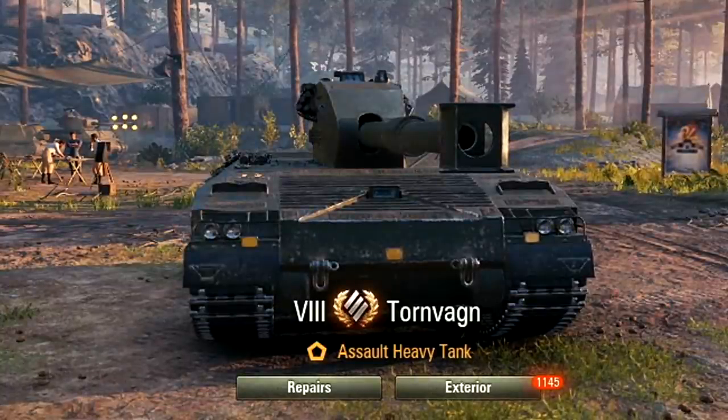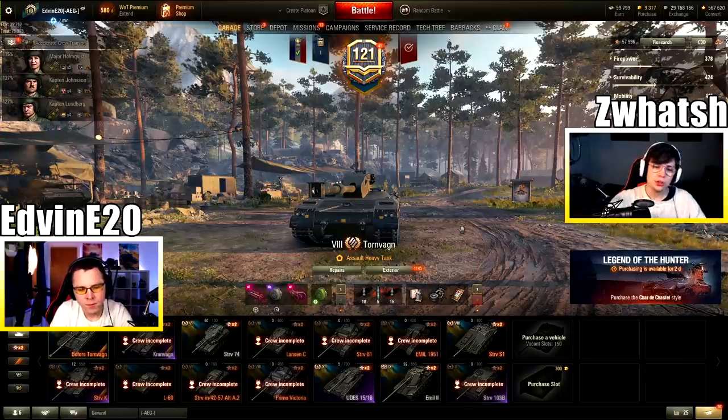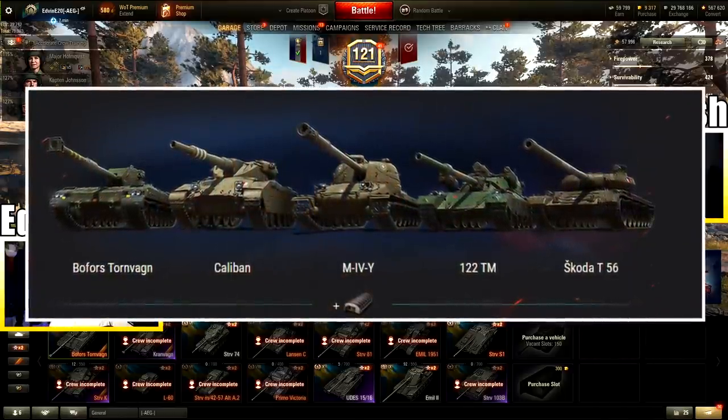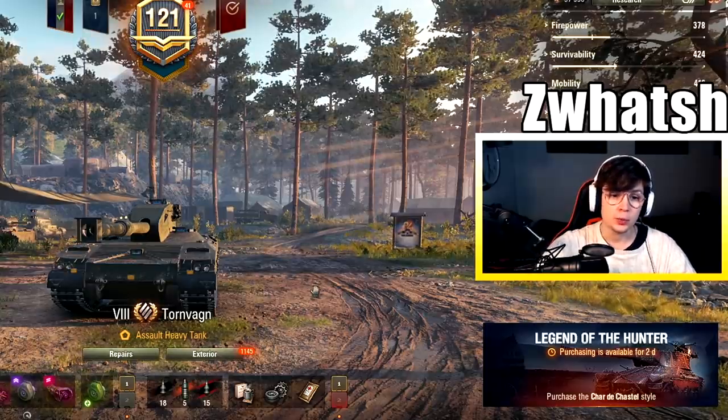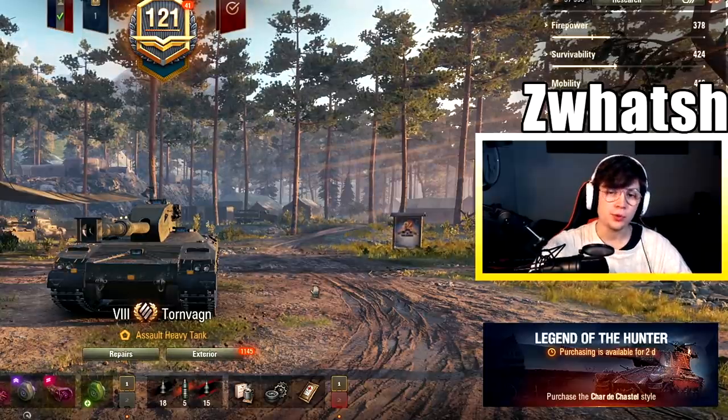Hello everybody and welcome to Awesome Epic guys. It's been two weeks and it's finally time for the highly anticipated new tier 8 premium tank of the week. This is the Bofors Tornvagn — say that three times fast. It basically means turret wagon. This is probably one of many upcoming Christmas box tanks. It's a Swedish tier 8 heavy tank with a 120mm 400 alpha damage gun. This is an extremely sluggish and derpy hull-down chonker of a vehicle.